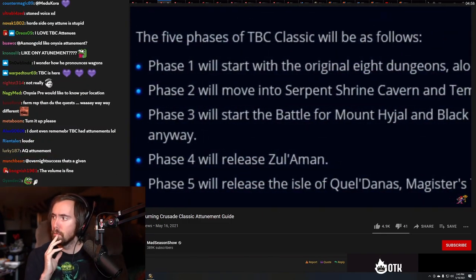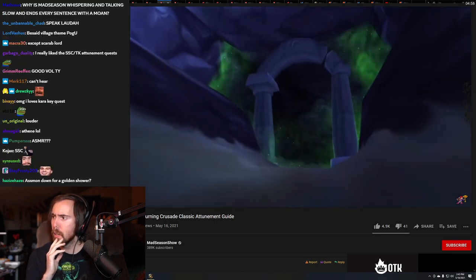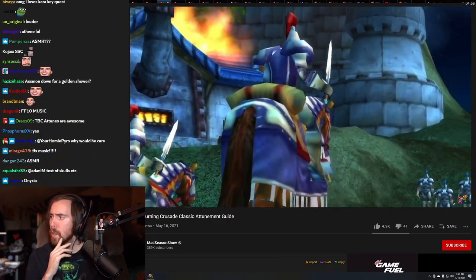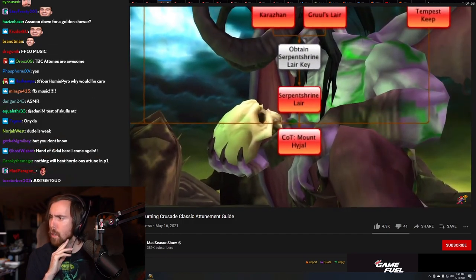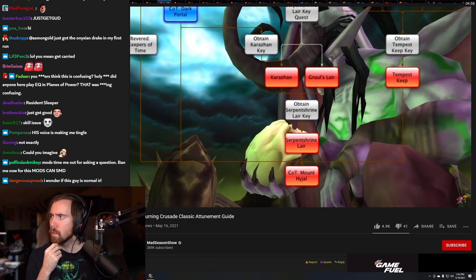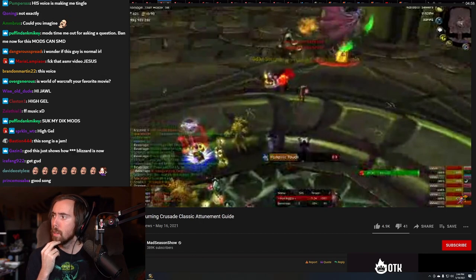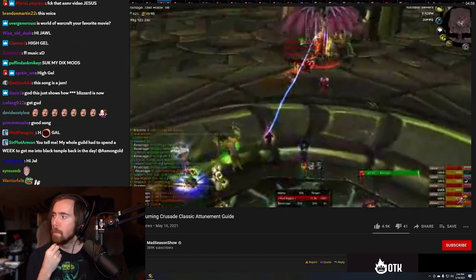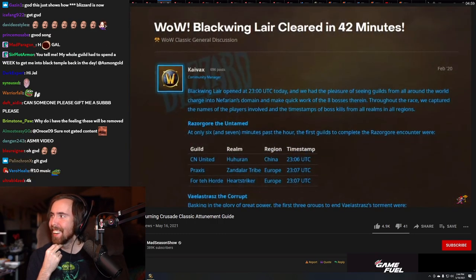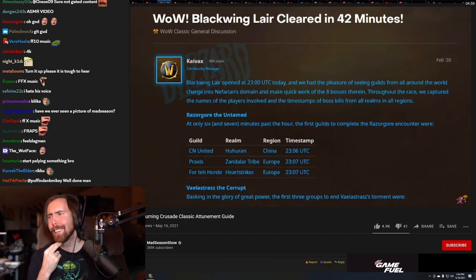First, familiarize yourself with the phases for Burning Crusade Classic. In the original release, everything up to and including Hyjal was technically accessible on launch. To reach higher-level raids you needed quest chains from the previous tier. It wasn't until several months in that guilds actually progressed to the end-game raids due to everyone's more limited knowledge at the time.